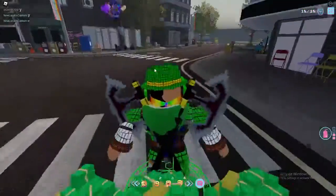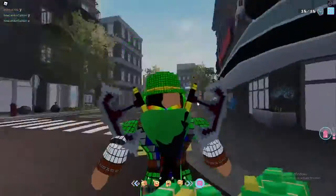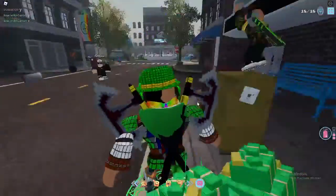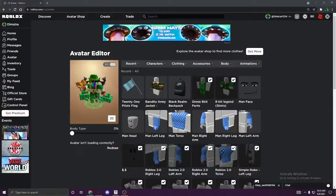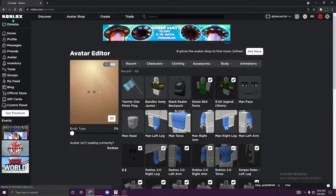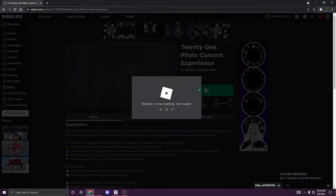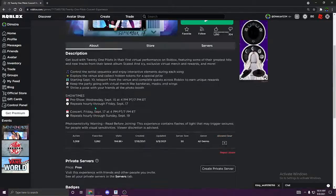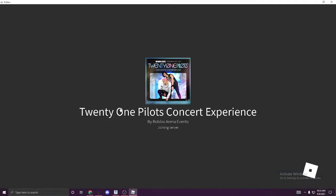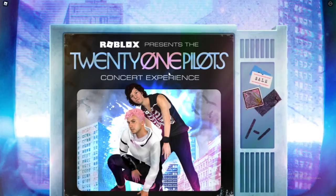My camera is frozen — I don't know what happened. Are you serious? Just give me a second to rejoin. I don't know why the game glitched my camera — I didn't do any crazy angles. Now I'm going to show you guys where you can find two tokens. Let me just load the game real quick.